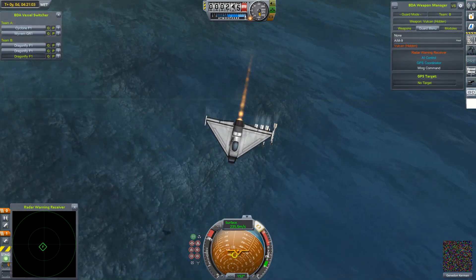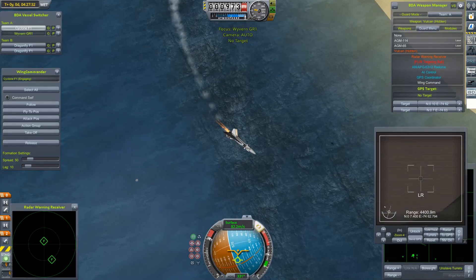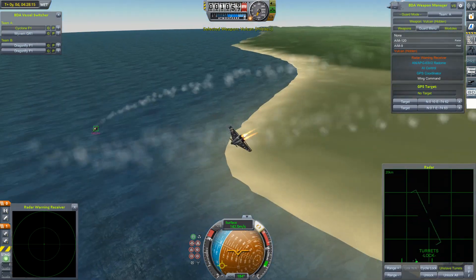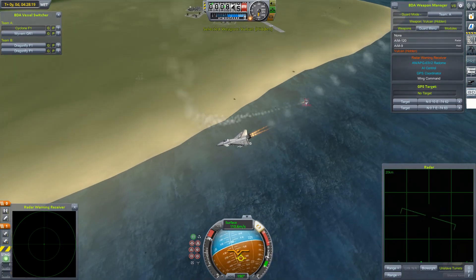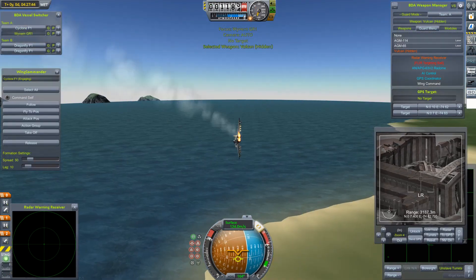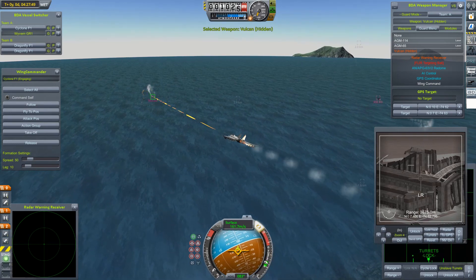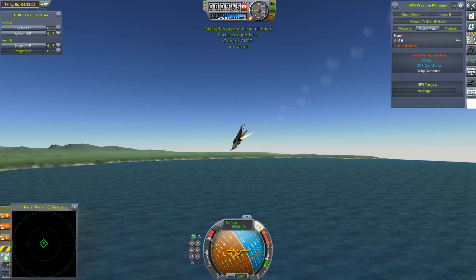The Cyclone trying to put fire onto the Dragonfly attacking my wingman does get a hit. These Dragonflies are very resilient — they can fly with wings missing. Not looking good for the attackers... although not looking good for this Dragonfly either. That's him gone. This Cyclone looks to take care of another one — tries lighting him up... has to go out for another pass.